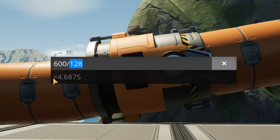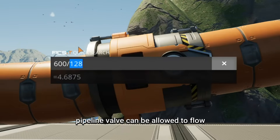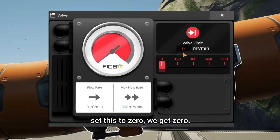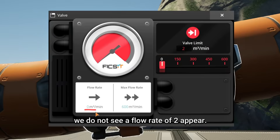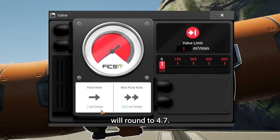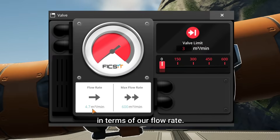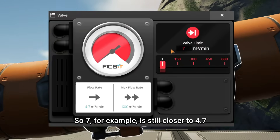If we go into our calculator and type 600 — the range of expected values on the valve — and divide by 1.28, we get approximately 4.7. This seems to be the discrete step size valves can adjust to: 0, 4.7, 9.4, 14.1, and so on — nothing except those values. So if we set it to zero we get zero; if we set it to one or two, we don't see a flow rate of one or two appear — they round down to zero rather than up to 4.7. But three rounds up to 4.7. We're always getting a multiple of 4.6875 in terms of flow rate. Seven is still closer to 4.7 than 9.4, so setting the value to seven still only gives 4.7 units through the valve. Setting it to eight rounds up to 9.4.